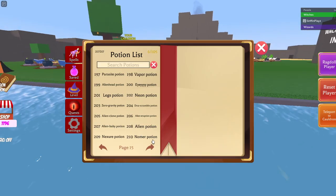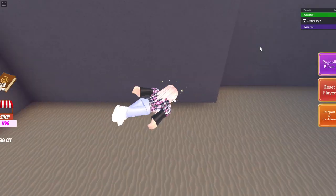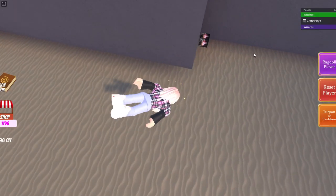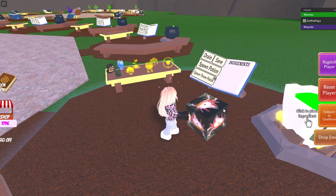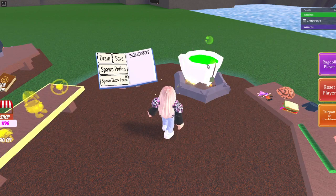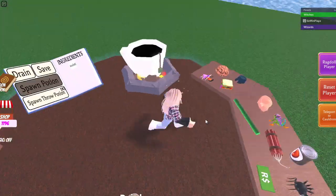First is the gills potion. You go down here and there's the axolotl box — boom. Grab it, teleport back to your cauldron, and you now have the gills potion.